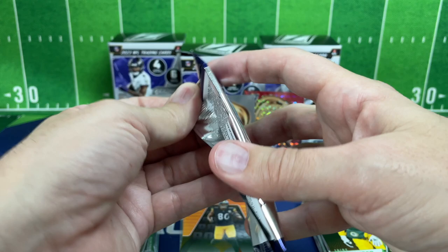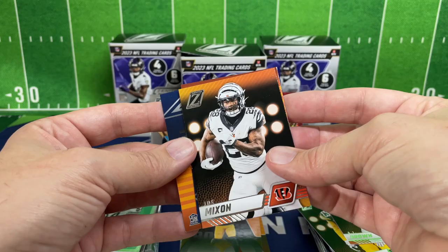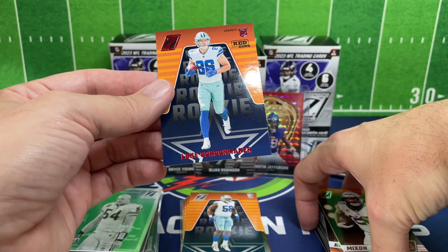Next pack — AJ Brown, Joe Mixon. I see a red back there, so going to the rookie — Mozzie Smith — and Luke Schoonmaker on the Red Zone. Very cool card, another pretty kick-butt tight end right there.